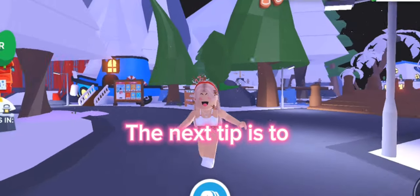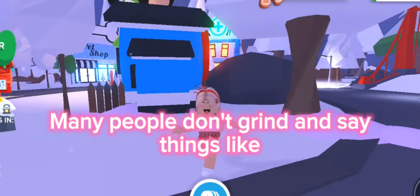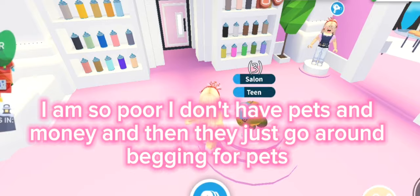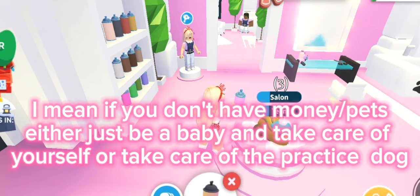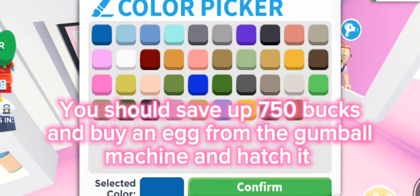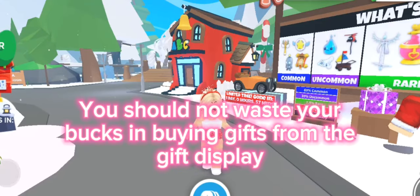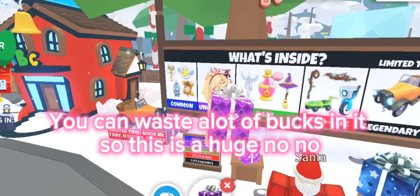The next tip is to grind and save up your bucks. Many people don't grind and just go around begging for pets, which is very annoying. If you don't have money or pets, just be a baby and take care of yourself or the practice dog. You should save up 750 bucks and buy an egg from the gumball machine and hatch it — this grows your inventory. You can also buy an egg and trade it. Do not waste your bucks buying gifts from the gift display, as that is a huge no-no.